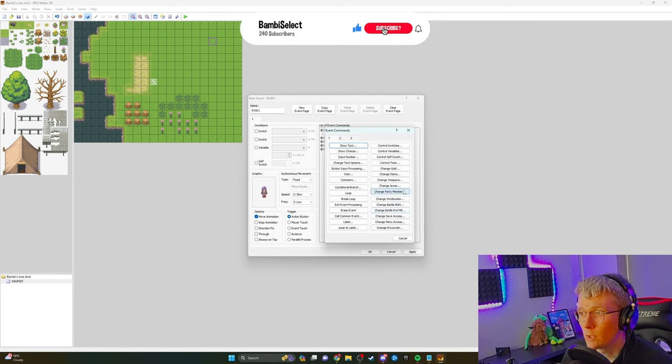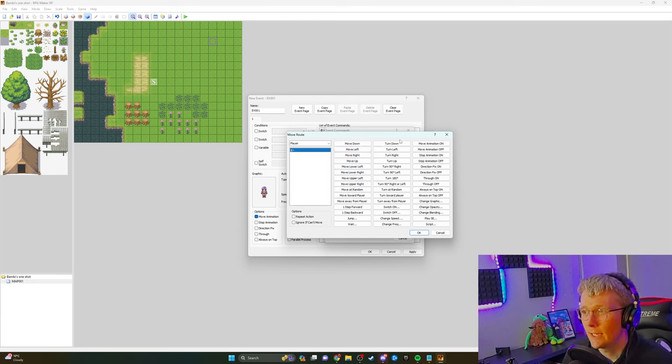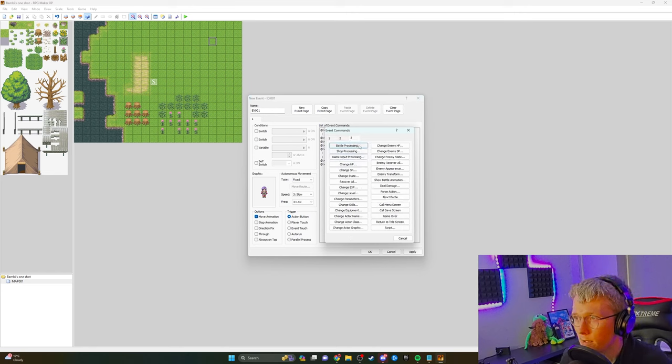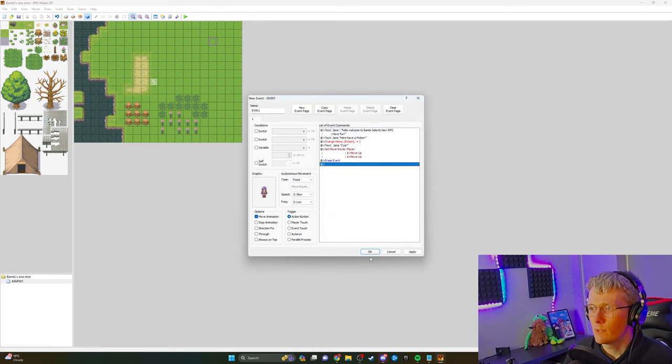So what you would do — there are different pages — you can use scroll map, show animation, set move route. So I want them to go up and up. Then I'll insert an erase event. I also notice there's battle processing, so you can start battles if you wanted to. Change XP, change level — there's all sorts of cool stuff. Change enemy HP. It's so in-depth, it's so much fun to experiment with all this stuff.